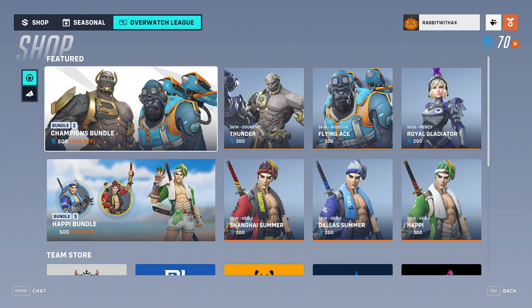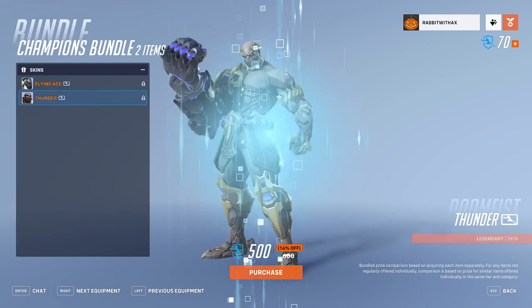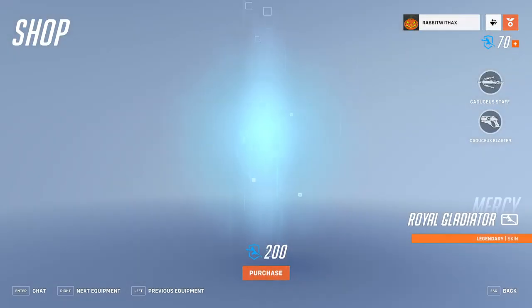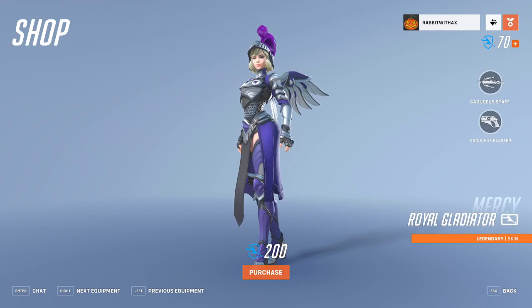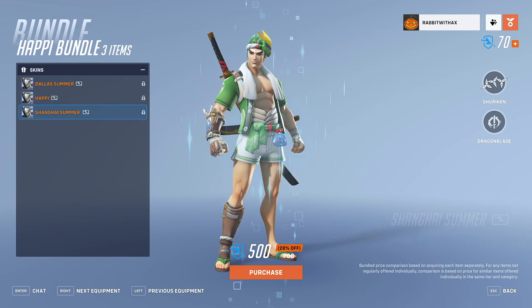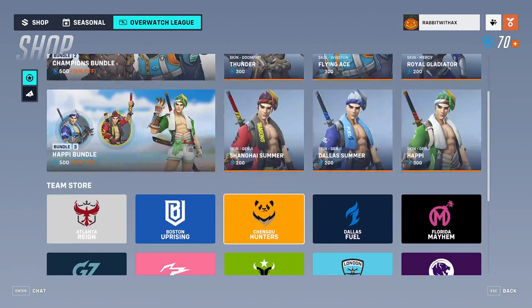In the Overwatch League shop we actually do have new things. We have the Champions bundle, which comes with Flying Ace for Winston and Thunder for Doomfist — you can get those separately. There's also the Royal Gladiator for Mercy. We also have the Happy Bundle with Dallas Summer, Happy, and Shanghai Summer, all for Genji, which you can also get separately.